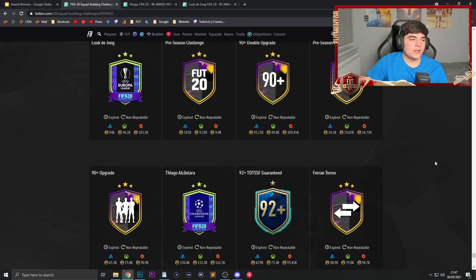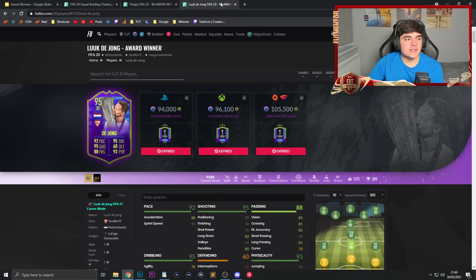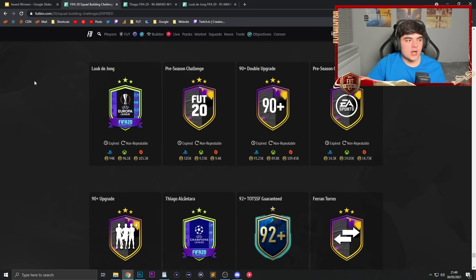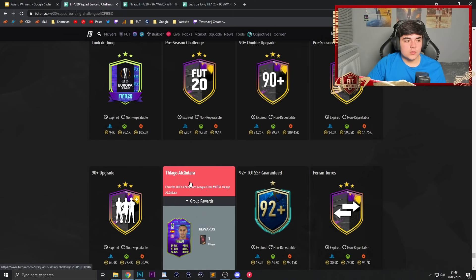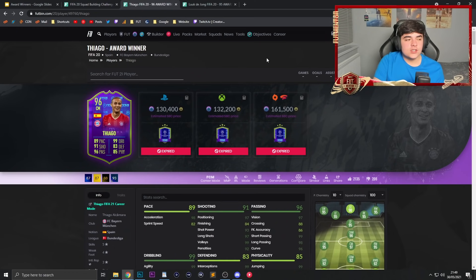Looking at what we got last year in FIFA 20, we did get the Europa League SBC first — that was Luuk de Jong of Sevilla, who got a very high-rated 95-rated card with a beautiful dynamic image of him with the Europa League trophy. We also saw a Thiago card for Bayern Munich, right before he transferred to Liverpool, which was absolutely amazing — three overall ratings higher than his Team of the Season card.